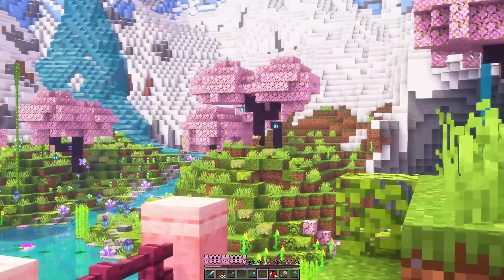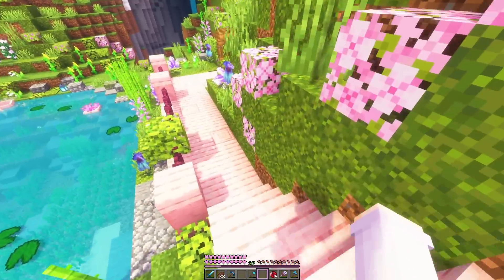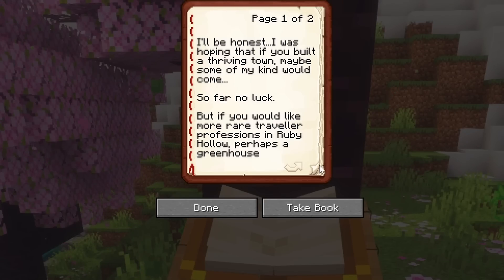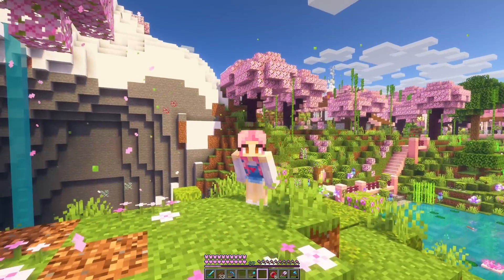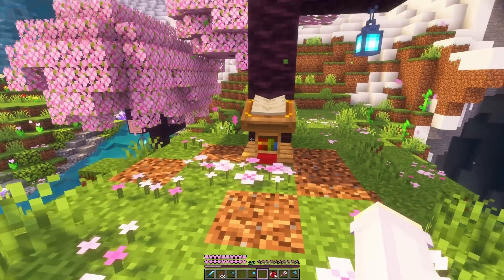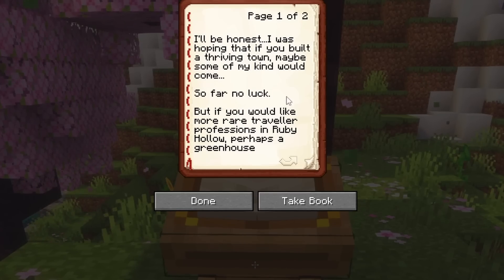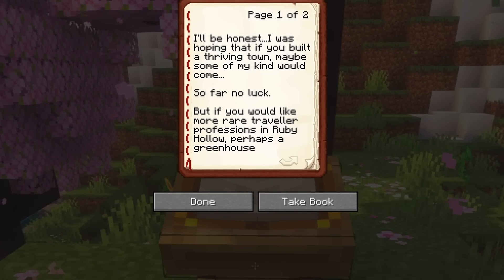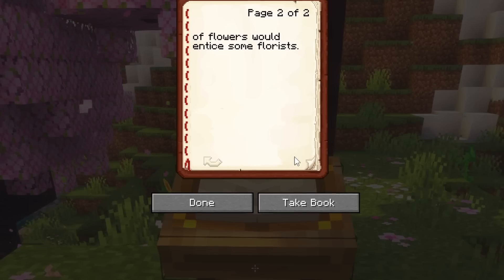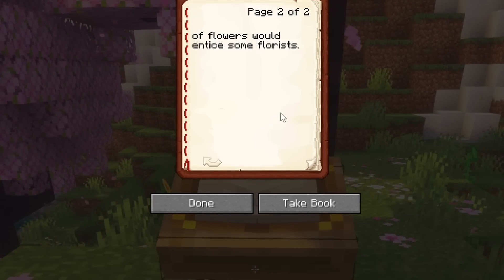We don't know who is writing in this book over here, but we'll see if it has anything to say today. It says: I'll be honest, I was hoping that if you built a thriving town, maybe some of my kind would come. So far, no luck. Some of my kind — but we don't know who the author is. Are they a species of some sort and there's others? But if you would like more rare traveller professions in Ruby Hollow, perhaps a greenhouse of flowers would entice some florists.